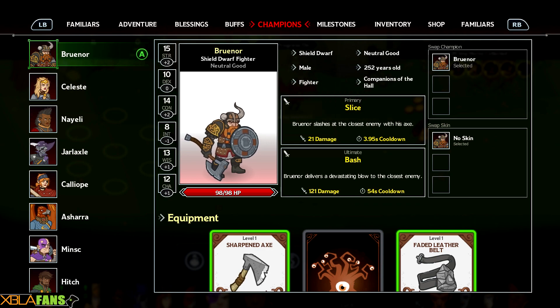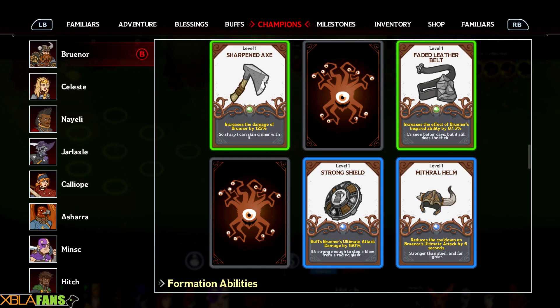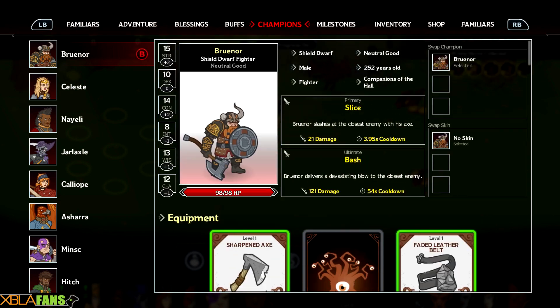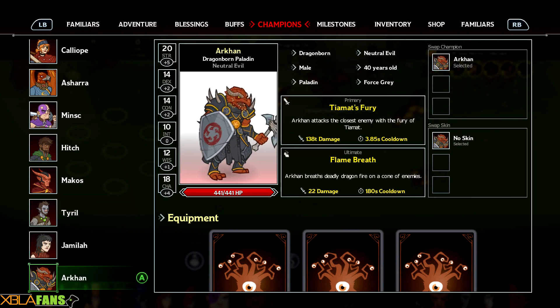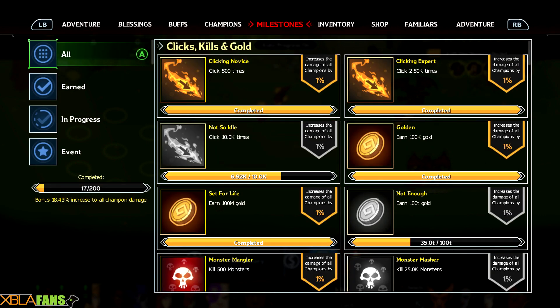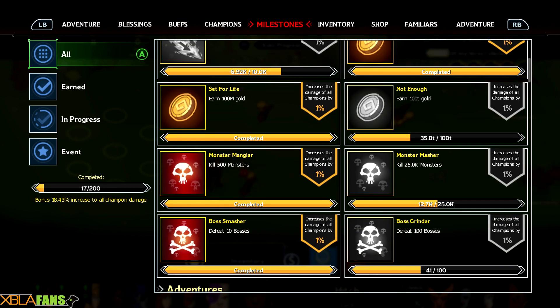Everyone has their own kind of primary ability, their ultimate, and then equipment which unlocks and carries over. Since I've finished starting a new adventure, my upgrades are gone. There's a little biography down there. All these people each have their own crazy abilities and fun stuff. Their class, race, sex, age, deity, and what they follow are all listed. These are essentially achievements — the more you do, the more you get, like one more percent to champion damage.